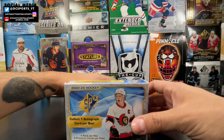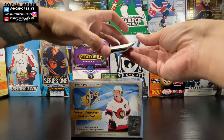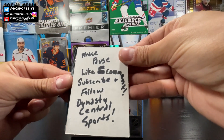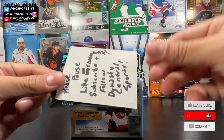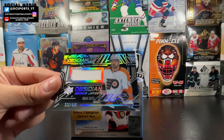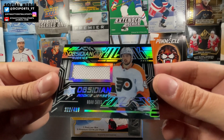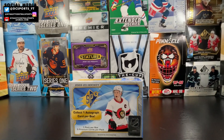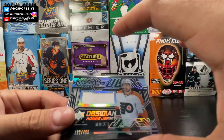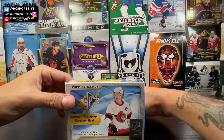Not too bad, nothing too special about it. Let's go with the next card in the box. It looks like a jersey — out of 499, horizontal. It's the Black Obsidian Rookie Jersey of Noah Cates — not bad! 222 out of 499, Noah Cates for the Philadelphia Flyers. I know a couple of people that collect Noah, so hopefully it goes into one of their PCs. Noah Cates, part of that good young rookie core for the Philadelphia Flyers.